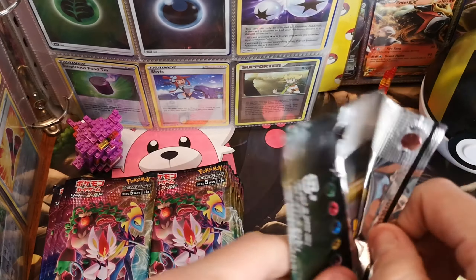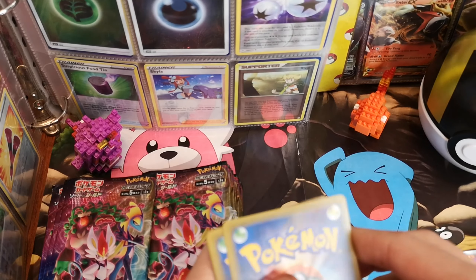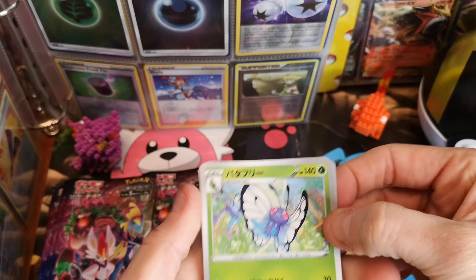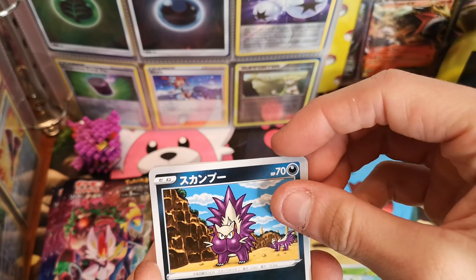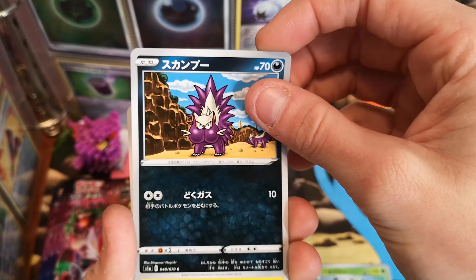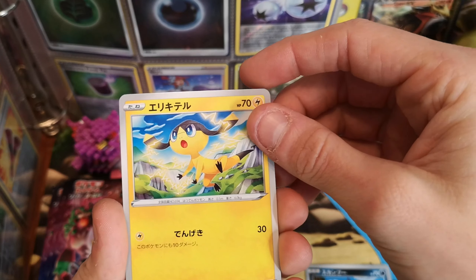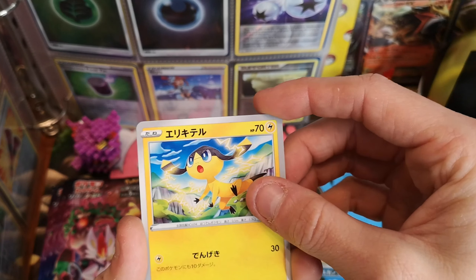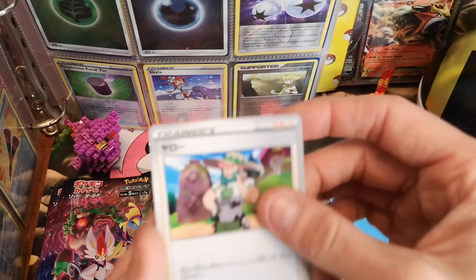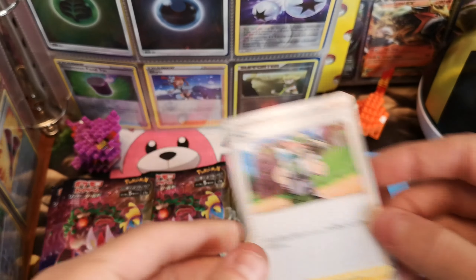There's only five cards per pack on this one. One from the back goes to the front. We've got a Stunky with the suspicious looking face. Heliolisk — or Heliopile? Yeah, Heliopile. Another Growlithe. And what's the Turffield trainer called? Milo. Milo the Gardener.